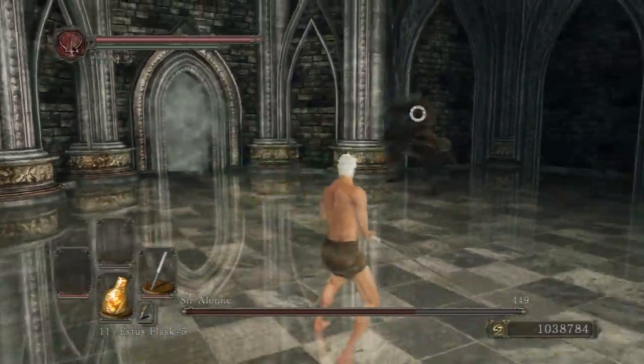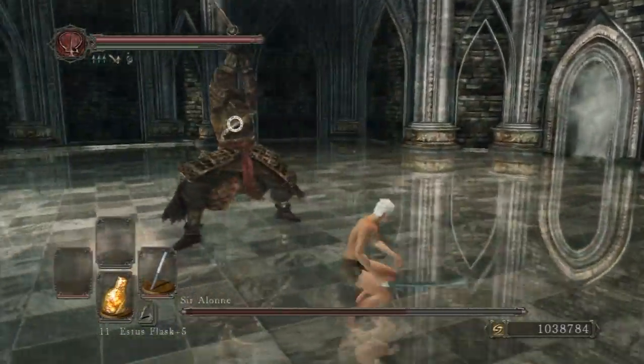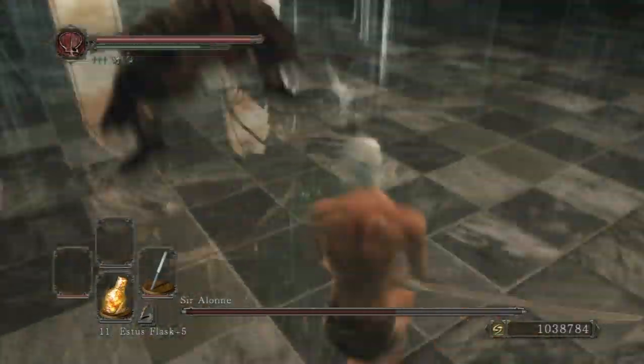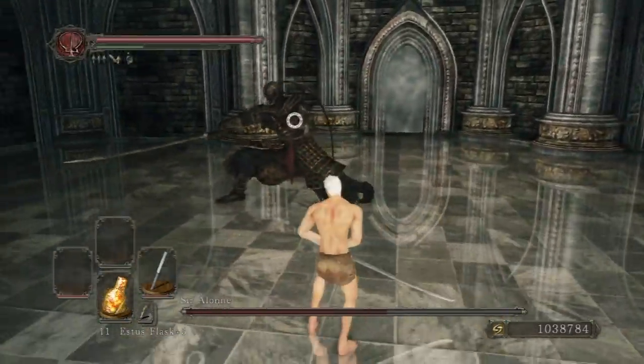He has a 2-hit attack: he swings and then jumps back, and then does a stab attack. You can get 1 hit in after he does the stab attack if you're close enough. The best time to get some damage in is after he does that stab attack — he swings and then jumps back.